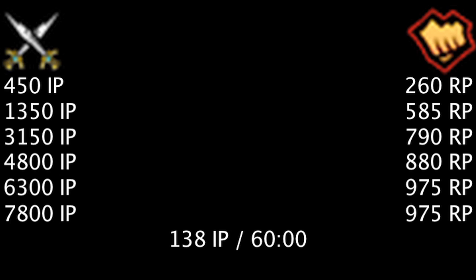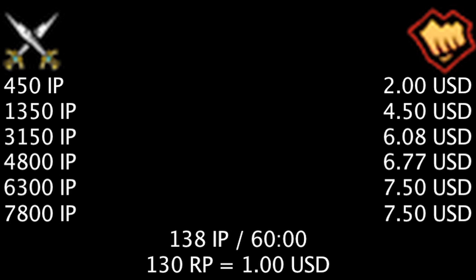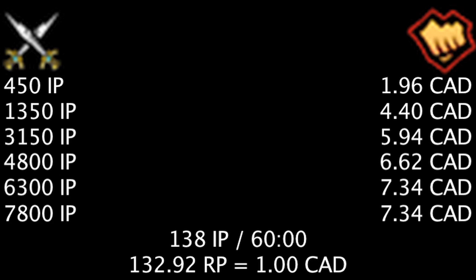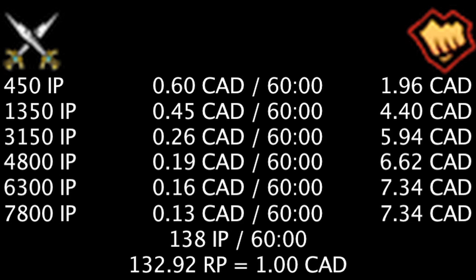Now let's take a look at how these costs translate into actual currency. In USD, a champion costs between 2 and 7.5 dollars, meaning one is earning between 0.61 and 0.13 dollars per hour in influence points. In CAD, a champion costs between 1.96 and 7.34 Canadian dollars, meaning one is earning between 0.6 and 0.13 Canadian dollars per hour in influence points.